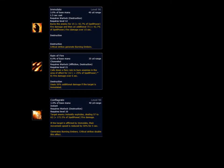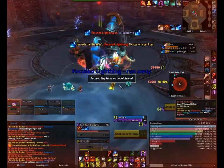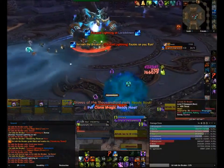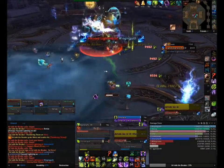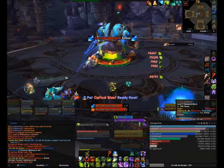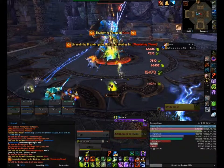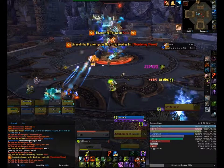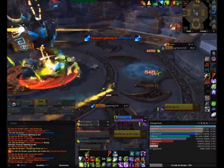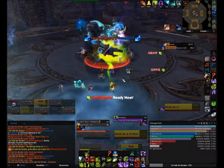After that, it's Conflagrate as much as possible with Incinerate as your filler spell. The only time you really want to use Chaos Bolt or Shadow Burn is when you're popping Dark Soul, a trinket, a weapon proc, or Bloodlust/Heroism. When you use Chaos Bolt during those times, you get the utmost damage from that ability, and the same applies to Shadow Burn. That's basically it for the single-target rotation. I know there's a lot more to Destruction Lock, especially for AoE, but in future videos I'll give a quick minute or two about benefits for each boss and how to maximize your DPS, including AoE targeting.